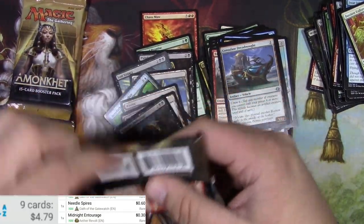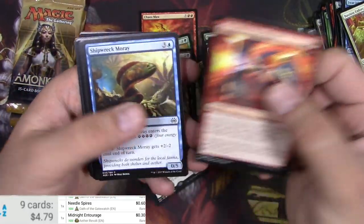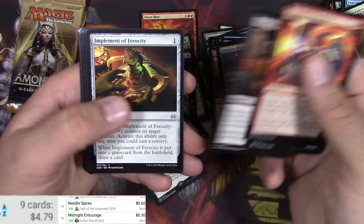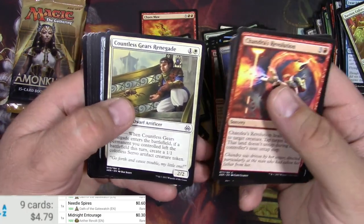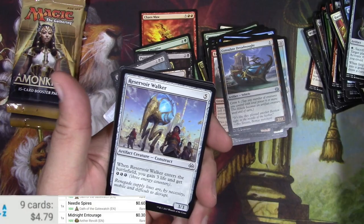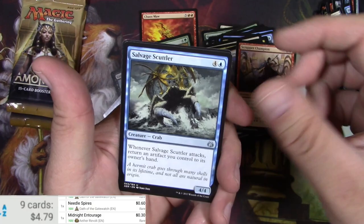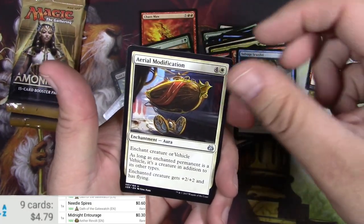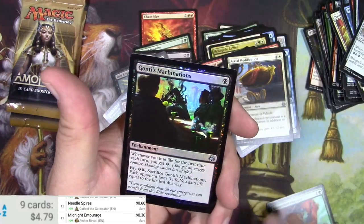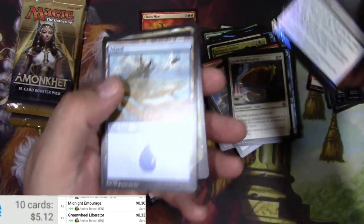Can we even get a Mythic out of 12 packs? Chandra's Revolution. Rebel. Implement of Ferocity. I think I see a Foil, so I don't want to spoil that. Implement of Malice. Walker. Scrapper Champion. Salvage Scuttler. Aerial Modification. Green Wheel Liberator. And a Foil Gonti's Machinations. And that's it.